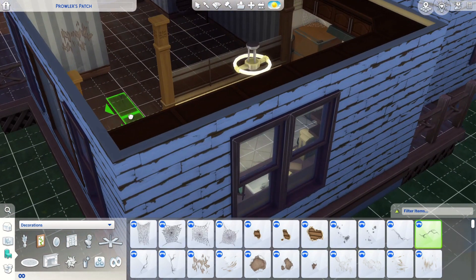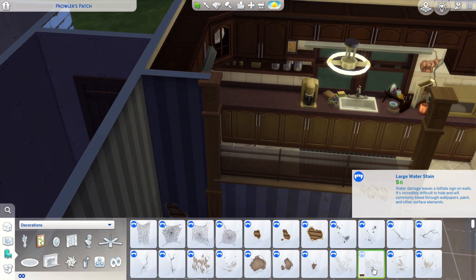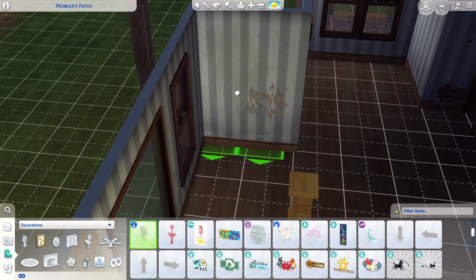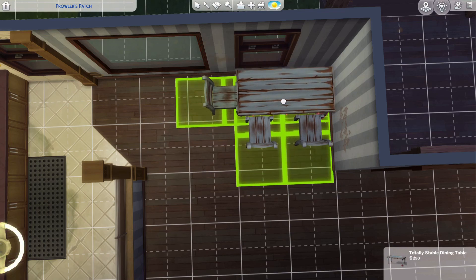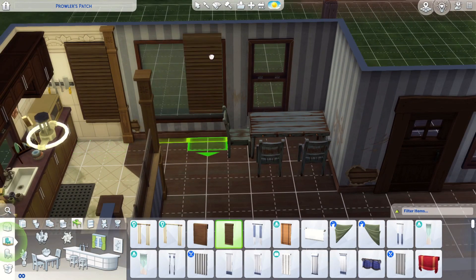Those cracks in the kitchen — maybe the foundation settled on that side of the house and that's why there are cracks going on in the kitchen but not in the rest of the house. I'm not really sure.